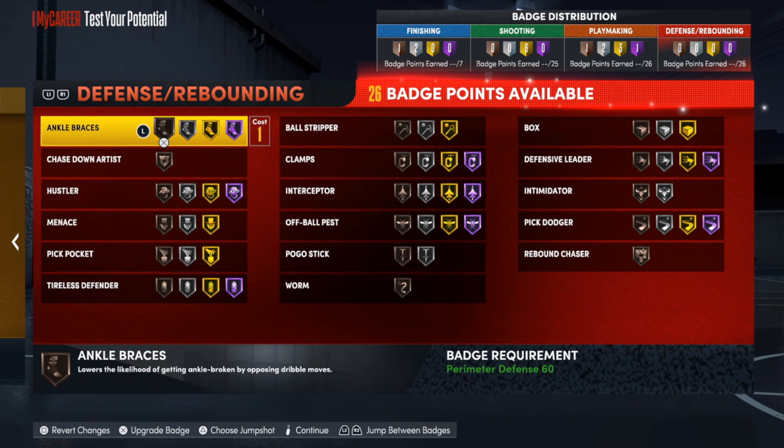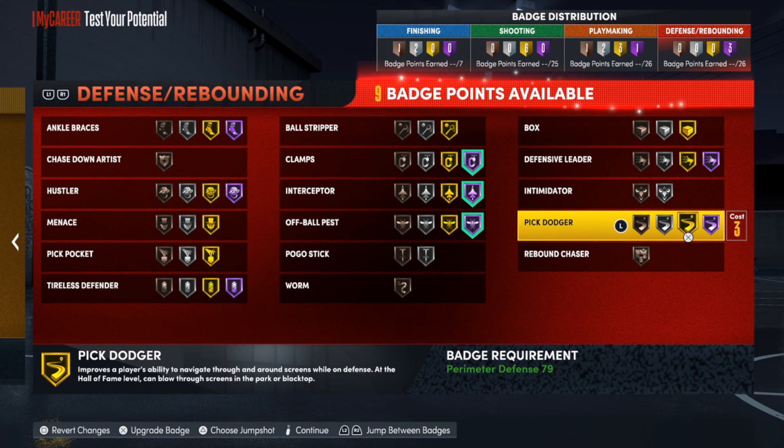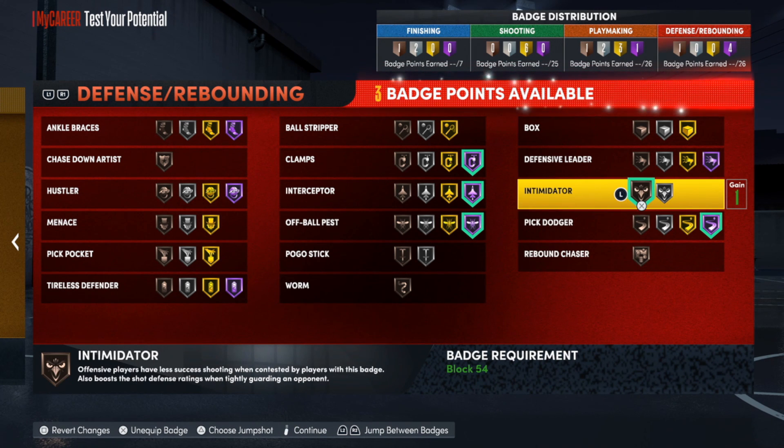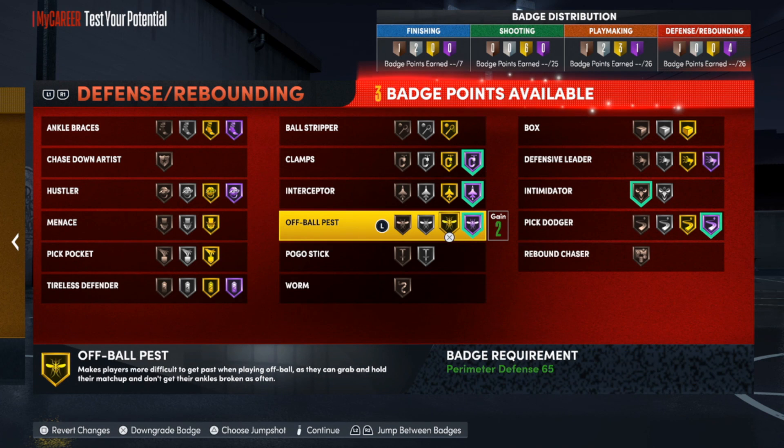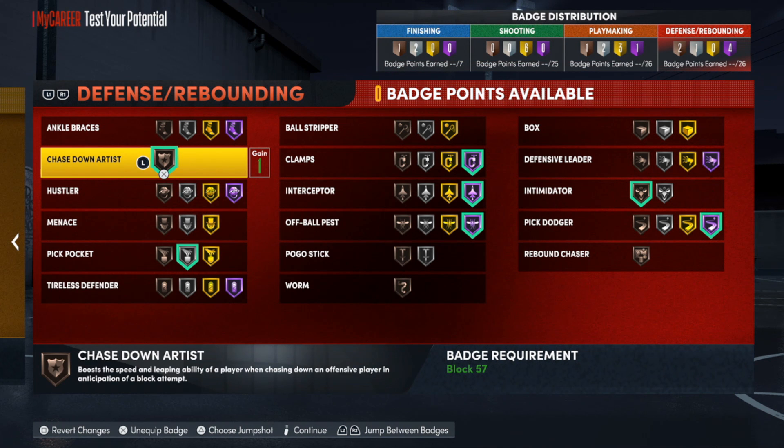Now for the defense badges — this is where I'm probably putting most of those extra badge points, because this is a lock. Clamps: definitely Hall of Fame. Interceptor: Hall of Fame. Off-ball press depends — if you're guarding the point guard the whole time you really won't need it as much, so I'd drop that to gold. Ankle Braces, Chase Down, and Pickpocket will all be useful badges here. This is the badge setup for what I have at the moment, though it doesn't look complete yet.